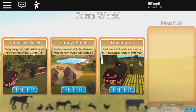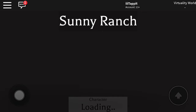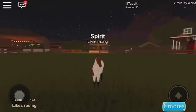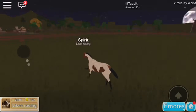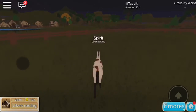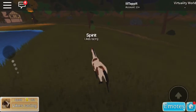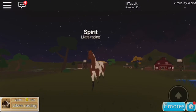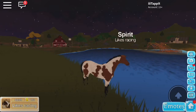We'll be entering Sunny Rink. My character is currently loading right now. I'm currently running around in the ranch, and as you can see this is my character. His name is Spirit and his description says he likes racing.